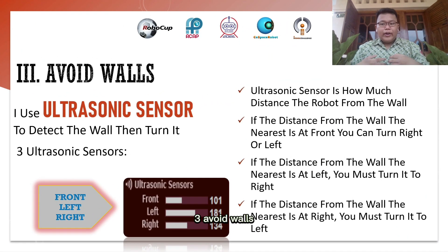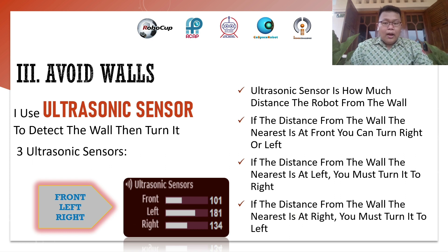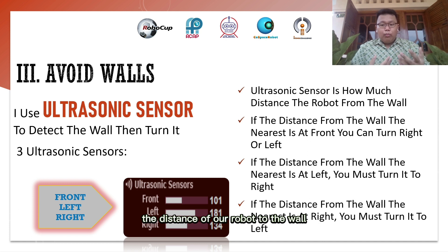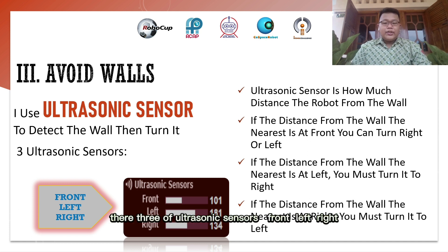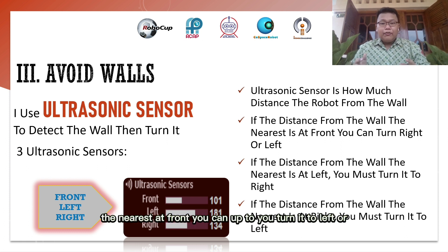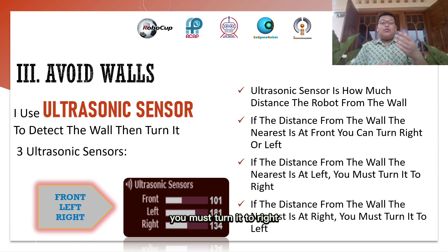Third, avoid walls. I use ultrasonic sensors to detect the wall and turn accordingly. The ultrasonic sensor measures the distance from the robot to the wall. There are 3 ultrasonic sensors: front, left, and right. If the nearest wall is at the front, you can turn left or right. If the nearest wall is at the left, you must turn right.